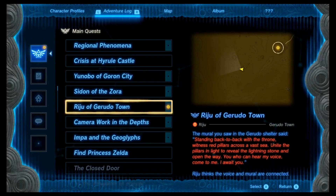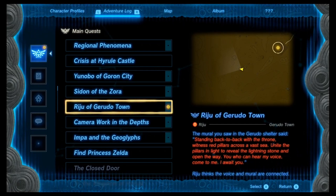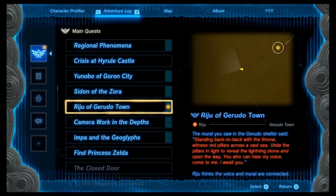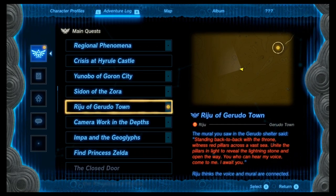Hey guys, another quest guide today for Tears of the Kingdom. This one is for the main Gerudo quest, the Gerudo Town region. You've gotten another riddle, quite like the one from the Zora place. It reads: 'You stand back to back the throne, witness the red pillars across the vast sea, unite the pillars and light to reveal the lightning stone, and open the way. You can hear my voice — come wait for me.'